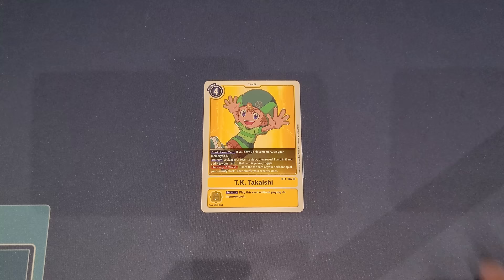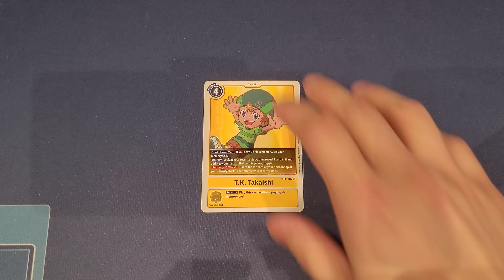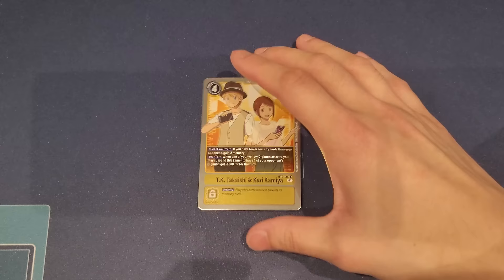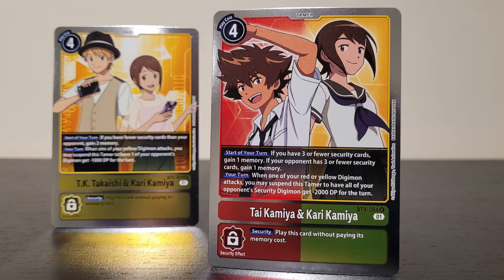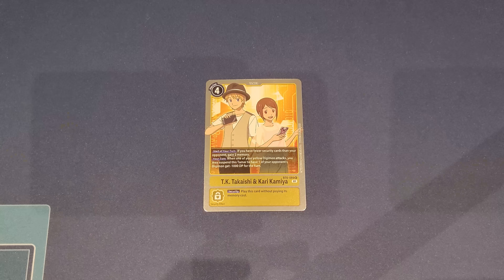For other yellow tamer options, you can play TK to help you search your security — great memory tamer as a yellow source. However, not being a Marcus Damon doesn't help as much, so a one-off TK is not a bad choice. Similarly, a one copy of TK Kari can help out — you gain a little bit more memory, similar to TK and Kari together. They're double-colored, fulfilling the red and yellow you need, and you're consistently gaining more memory since both players are going down on security throughout the game.